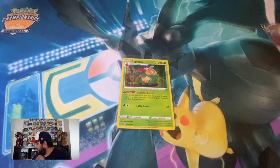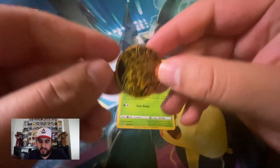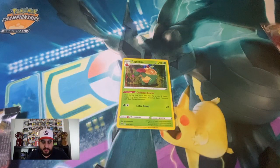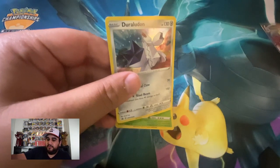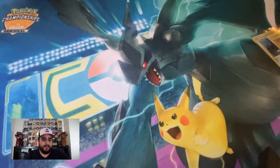On to blister number two. In these blisters you get a coin — and this coin for the Duraludon is Lickilicky Rock, I believe. I actually really like it, it's orange and sparkly. Then we got another Duraludon promo — sword and shield 28 in case you guys are wondering. Let's get on to the packs. I want to build a Toxtricity deck just because I really like that Pokemon.